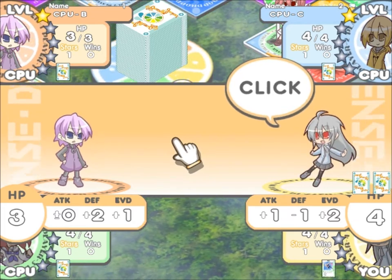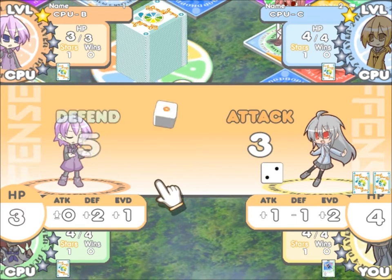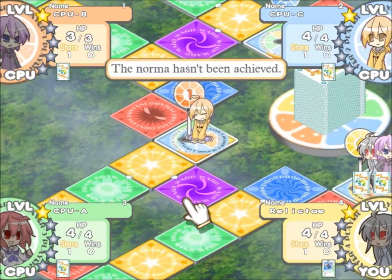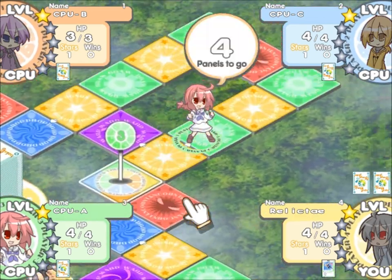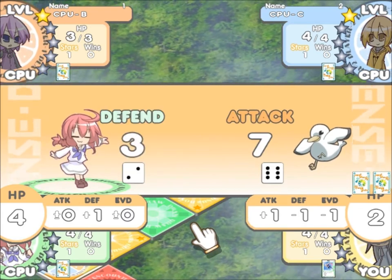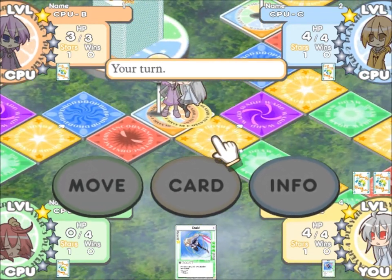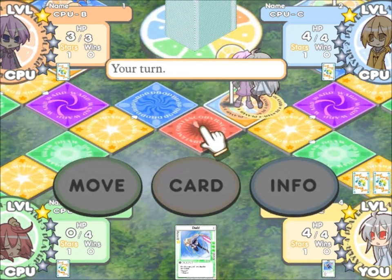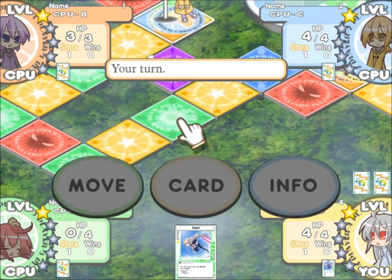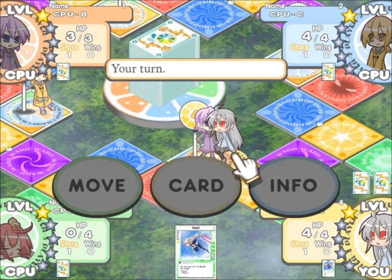The way evasion works: if you fail your evade roll, you get hit for whatever the attack die was — in this case it would have been a 1. If you defend, no matter what, you're going to get hit for 1 point of damage minimum. The board is comprised of many different tiles: gold are places to get stars, red is an encounter, blue is a drop panel where you lose stars, purple is a teleport, and green is a draw. There are also move panels on some fields where you land and then move again.